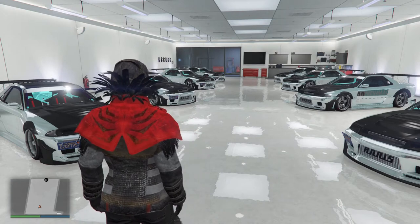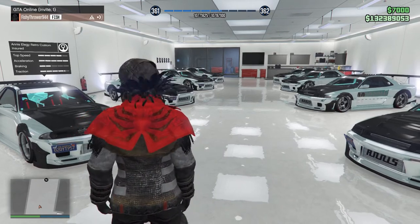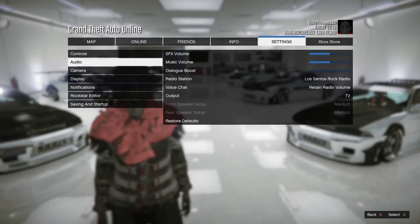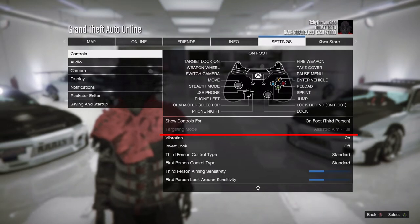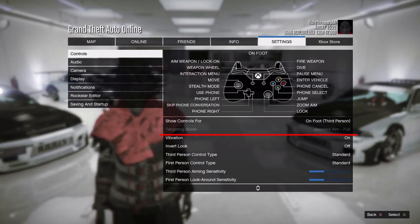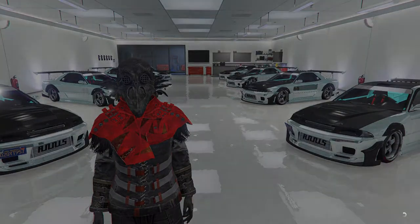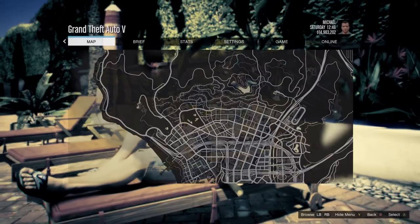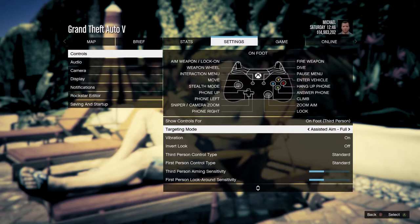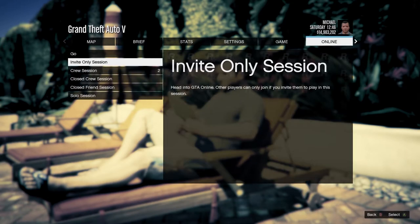Now, you're going to want to be in an invite-only lobby that is in a different targeting mode than what your friends play on. Most people play on assisted aim, so I typically swap over to free aim. We go to our controls — I'm on assisted aim, and that's what my friends are playing on, so I've got to change that. You can't actually change that in a public session, so you have to leave GTA Online and go to a single-player session. Now we're just going to pause our game, scroll over to the settings tab, click on controls, and targeting mode is the second option — I'm going to switch that over to free aim. Now I'm going to go back to the online tab and start up an invite-only session.